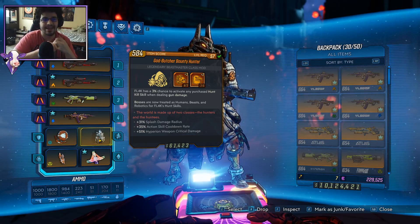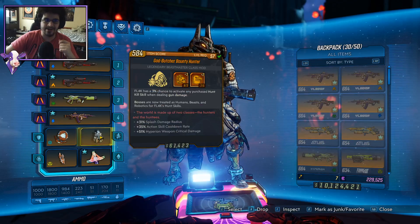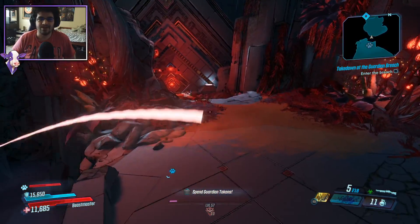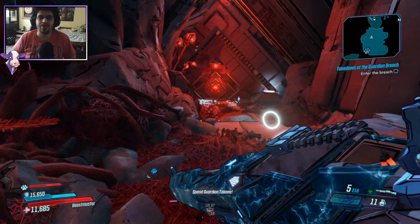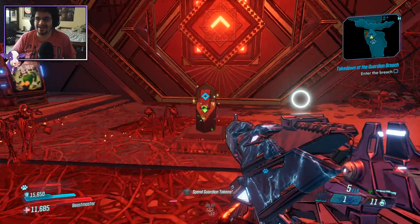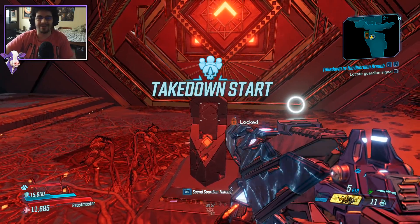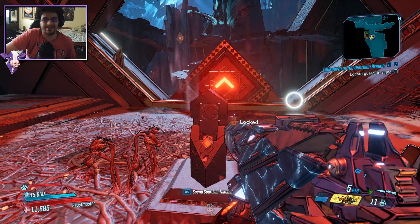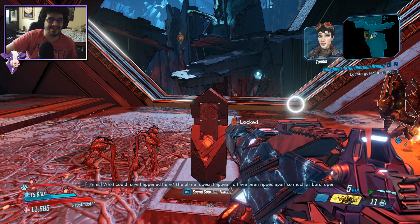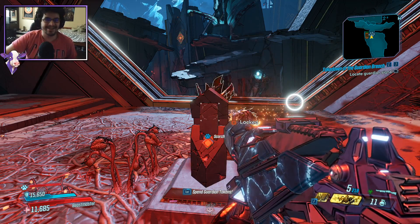Otherwise I really recommend looking out for crit rolls — a Hyperion crit roll when paired with the Reflux is absolutely bonkers. Anyways guys, that is pretty much it for the video. I will actually be streaming this build today, and I will be linking Rator's true takedown run just so you guys can see the insane things that Flak can do. If you guys enjoyed this video, don't forget to drop a like and subscribe to the channel if you want to see more Borderlands 3 videos. I am going to go run the Guardian Takedown because it is super fun on Flak, and I will be streaming later on twitch.tv/ThickFlight_. See you in the next one.